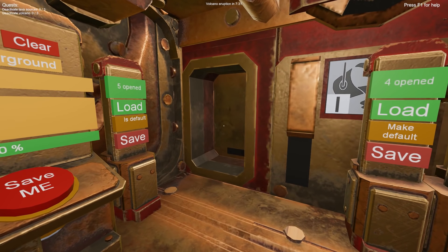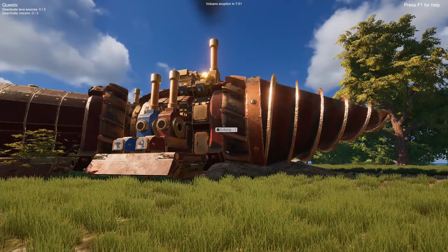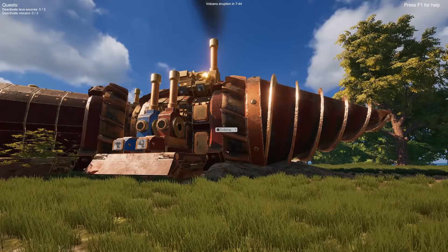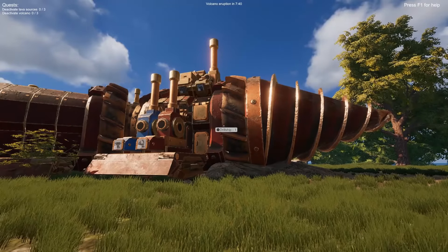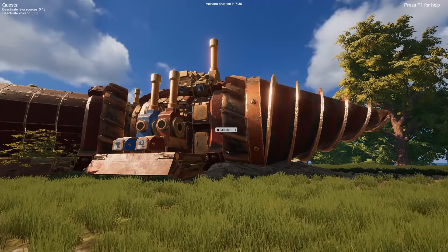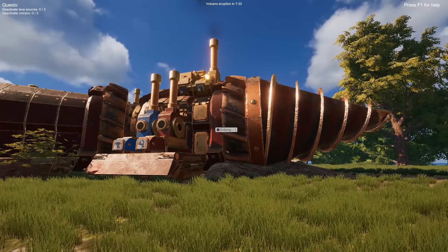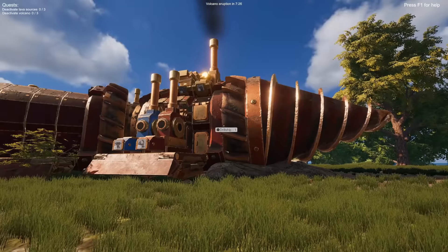Now finally let's get to the gameplay itself. I'm going to cover the basic features of the drill ship: how to set up production lines, how to gather materials, place these materials into the drill ship, and then be able to produce new components and eventually upgrade the drill ship. I'm going to cover only the beginning of the game, and then as you learn these basics you'll be able to finish the game yourself. First I'm going to cover the modules themselves.